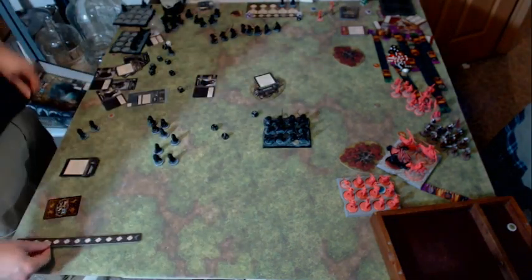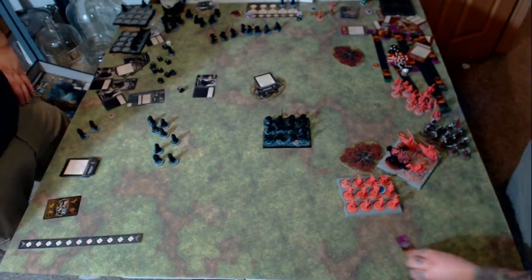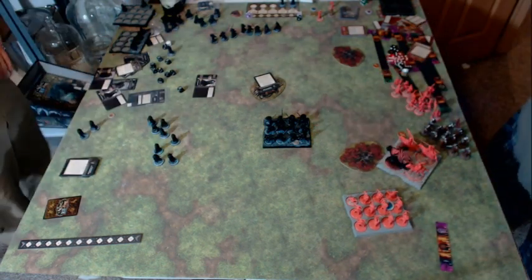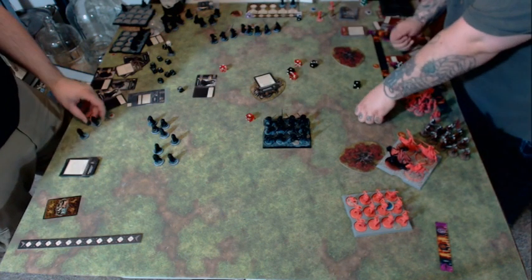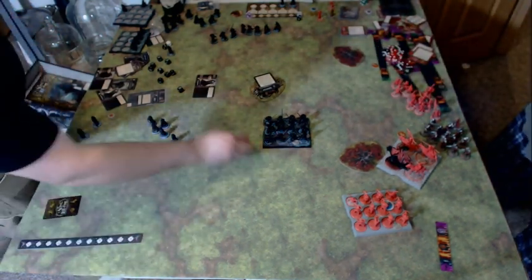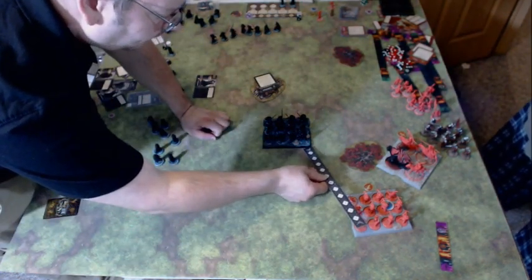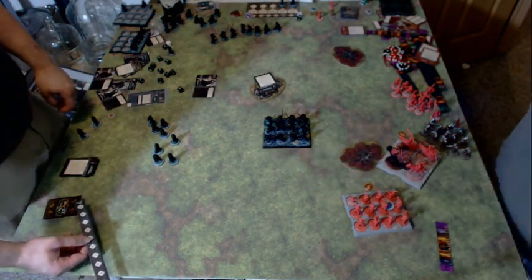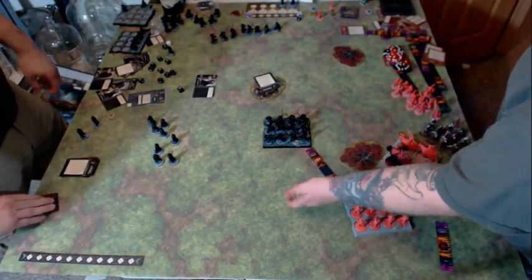Then I forgot about the maneuver position I decided not to take, and now you're within a respectable charge range for all this stuff. I'm kicking myself because I had discarded two of my cunning ploys — the card where you put an activated token on an unactivated unit to let another unit go again. If I would have kept that, I could have just charged the Mountain into Jon Snow and had Tyrion blinking him for the rest of the game. But I pitched it like an idiot. Here I'm measuring my charge.